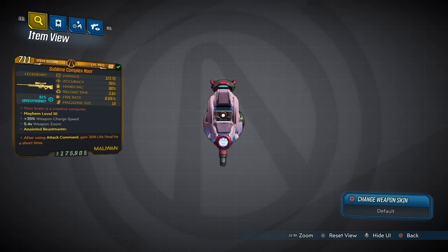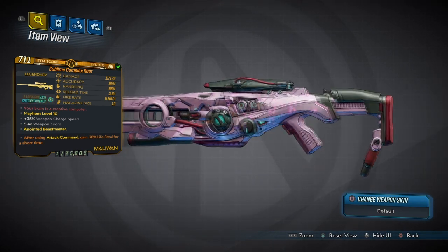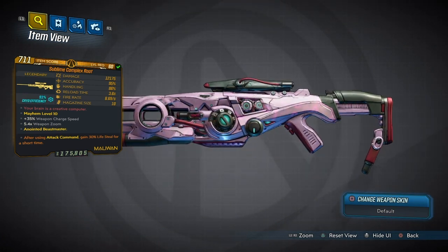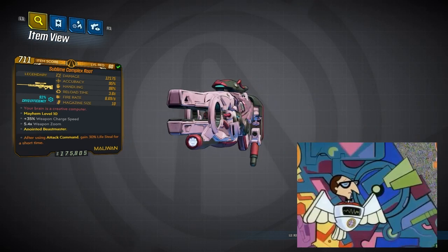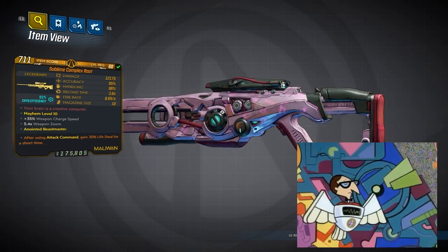The Complex Root is by far the best sniper rifle in Borderlands 3 — yeah, it is that good. Now this one comes with the red text: 'Your brain is a creative computer.' The reason I'm saying it like that is because this is actually a reference to Dexter's Laboratory, one of my favorite childhood cartoons growing up.